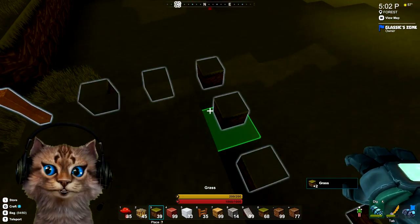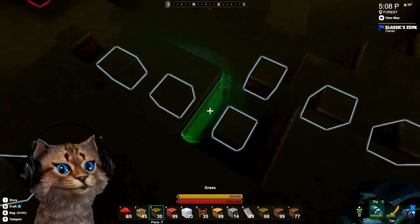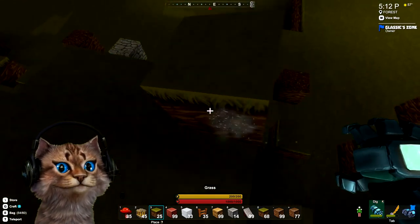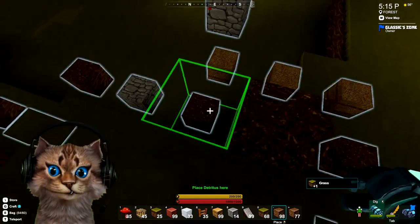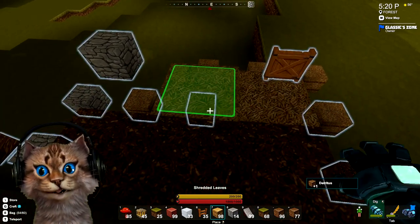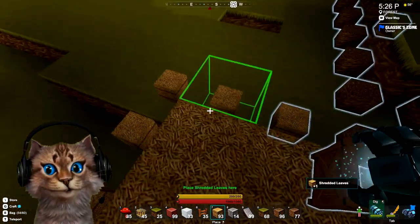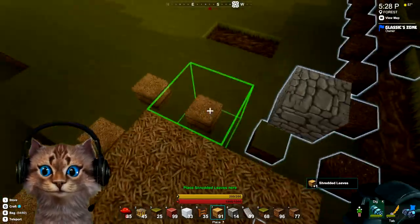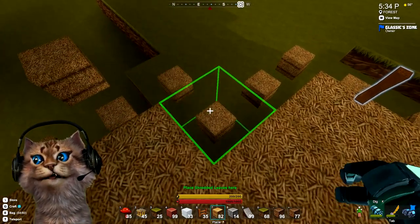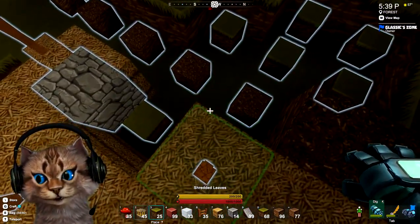All right, I'm gonna see if I can get the footprint down first and then we'll work on getting the larger areas up. Is that just dirt? Oh yeah, there we go. That's not it — must be shredded leaves. They do look like hay bales, I like that.